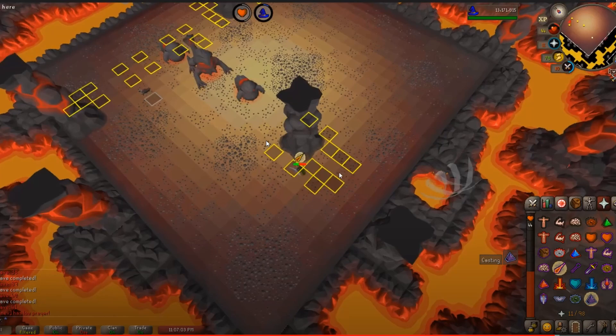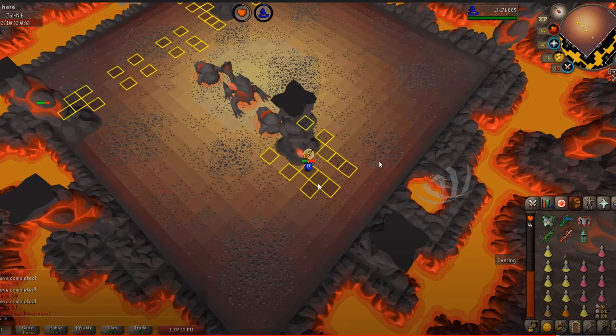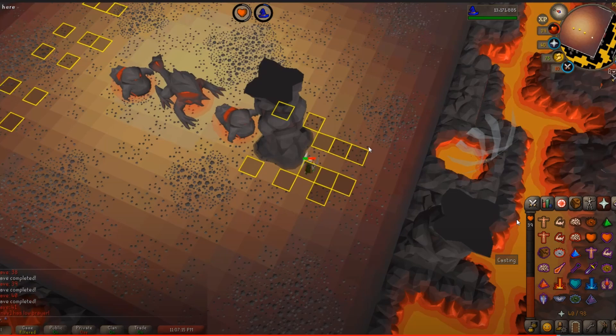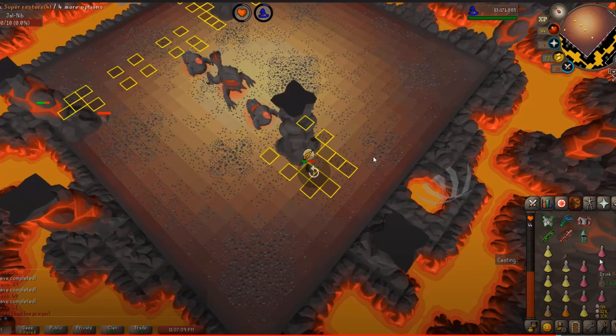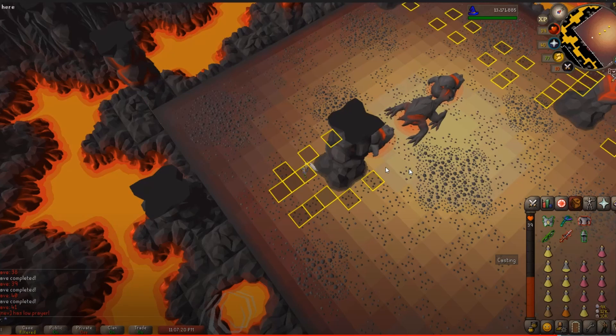One blob hit is fine, two might stack to lethal damage — a potential sign you might need to brew. Also when you were running over here you only had your Justicar legs on — you should have both Justicar legs and chest on. Remember you're praying mage, so it benefits you most to have full Justicar on because it tanks those range blob hits for you. I would have ran back with full Justicar on and barraging that. You take a restore dose but at that point I might have brewed, scared the incoming damage would stack, but I guess what you did worked — you could just do it better.